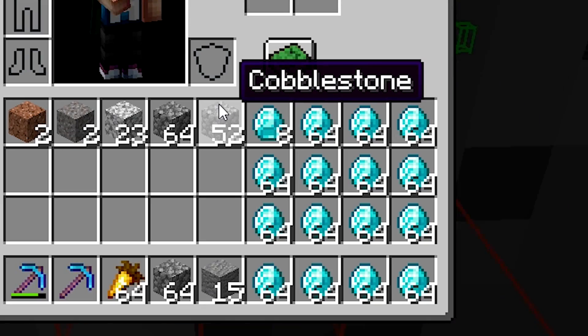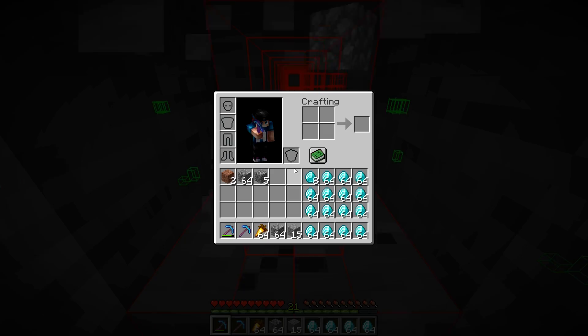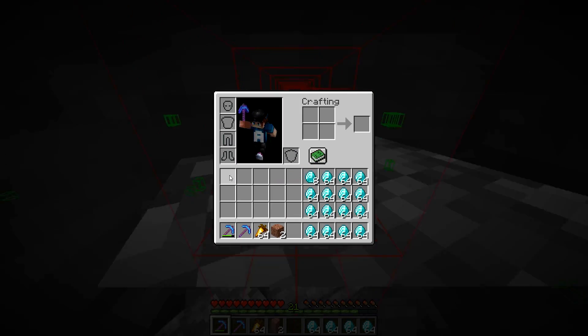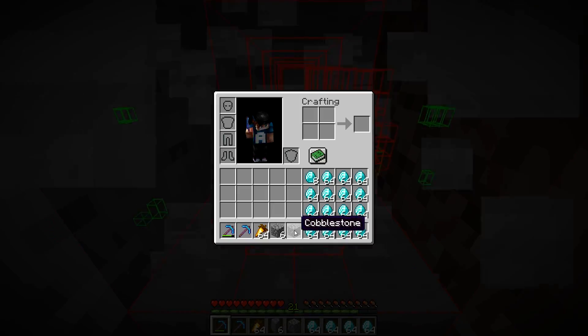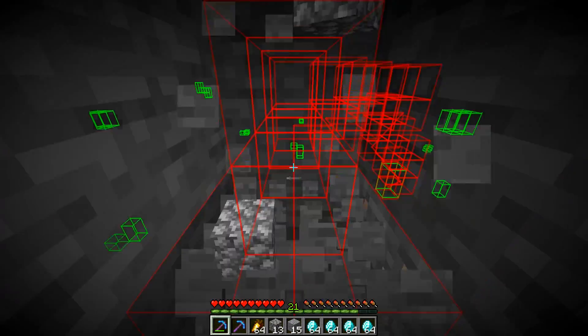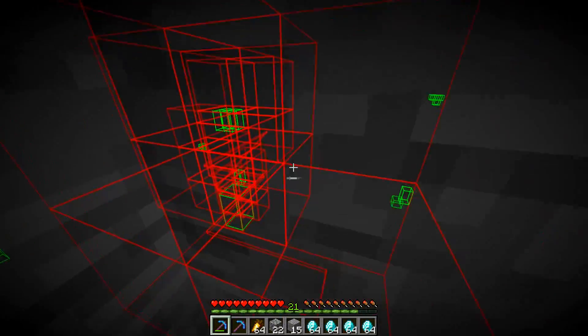Oh my God, we're almost on our next stack here. We gotta get rid of all this stuff — I'm just throwing it and picking it back up anyway. Gotta throw away all the cobble, I don't need the cobble. We were in a world that kind of already had diamonds missing; this is a fresh, brand-new world, so I guess it makes sense.